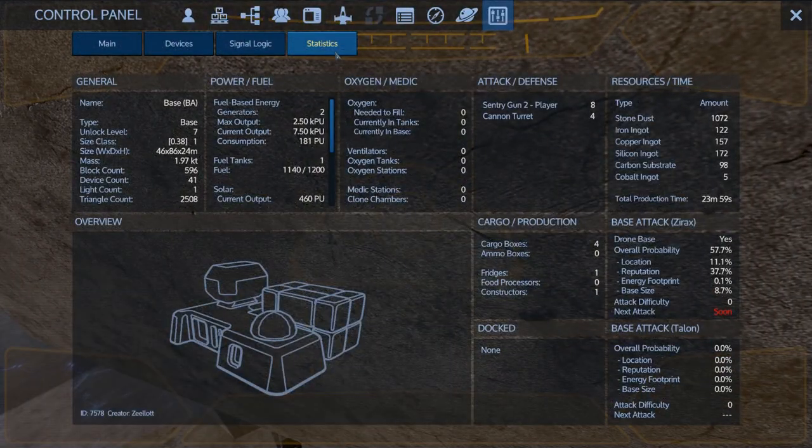If you look at the statistics here, it says 'next attack soon' in red. The energy footprint is now registering a little bit, but the base size has gone up substantially — that's mainly what's grown here with these percentages: the base size.